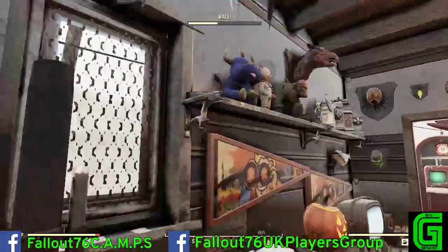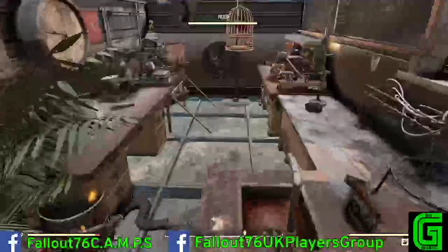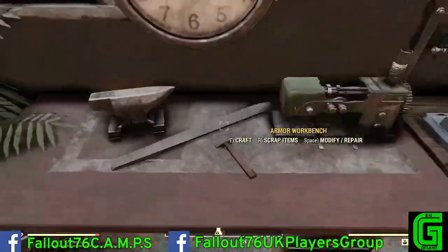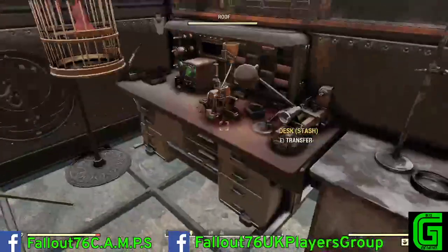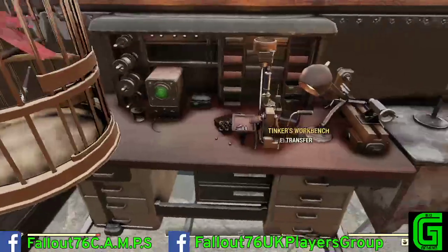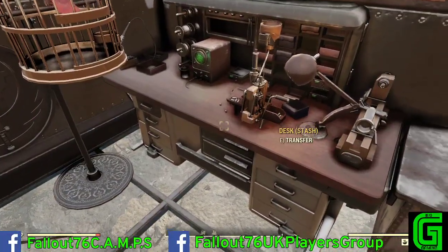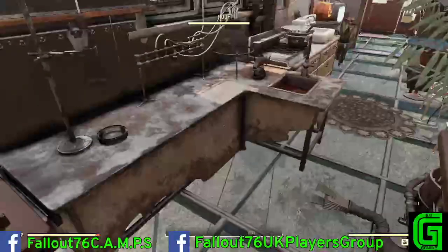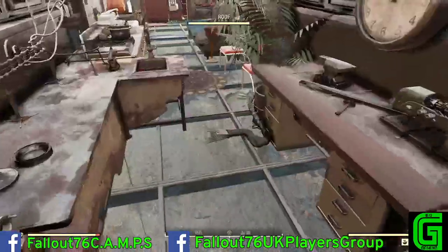Dining table and a ton of decoration because I like to go over the top. We've also got our armor bench merged into one of the desk stash boxes, and a tinkerer's workbench to make it look a bit cooler — it gives you a stash box instantly when you're using it. Then your standard chem station and weapons workbench.